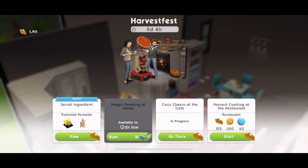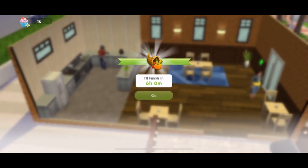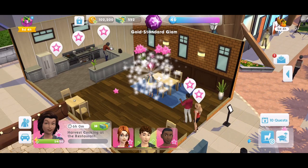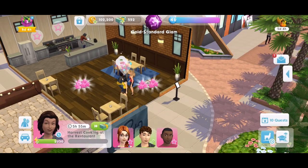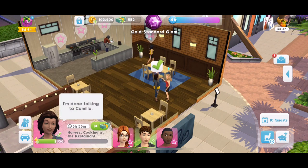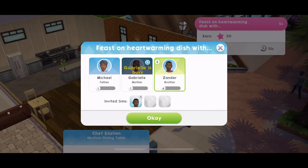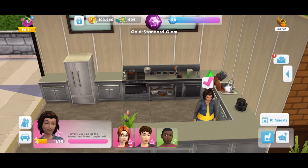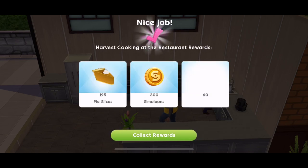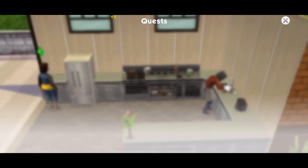The harvest cooking at the restaurant is now available, so let's get started — it's a six hour event. We're going to speed it up using our energy. With limited time events, make sure you're using the shower, bath, bed, toilet — everything you can to get extra energy. We've finished the harvest cooking at the restaurant. We get 125 pie slices, leveled up, and five SimCash. Quest part 13 completed.